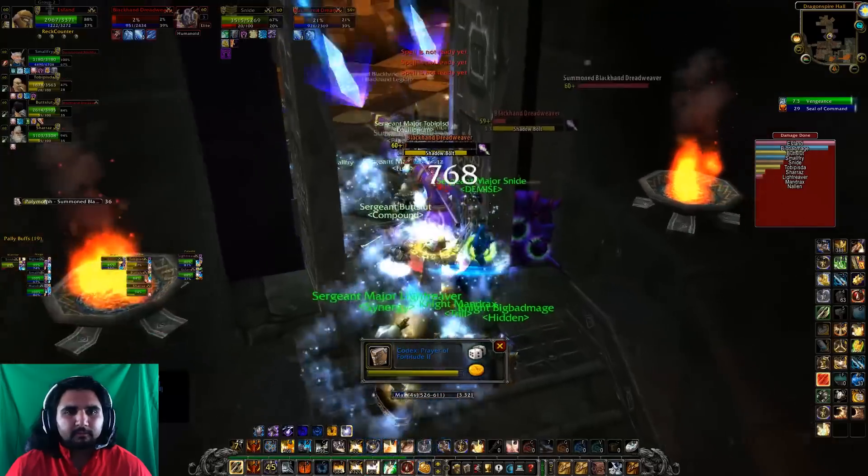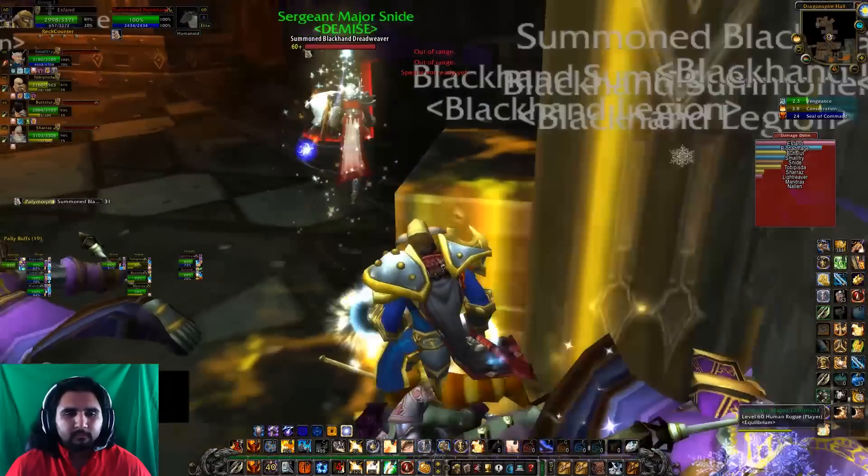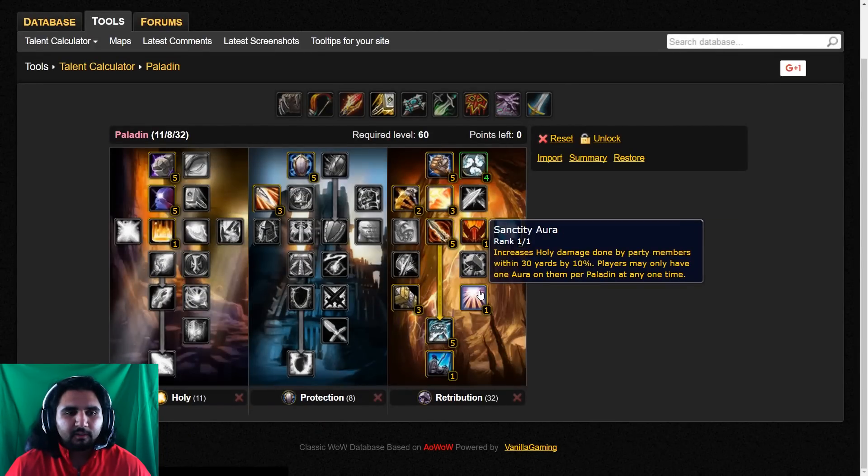It has some PvE value too — when you get knocked back, you run back forward, which actually increases your PvE DPS. Two-handed weapon spec means more damage.